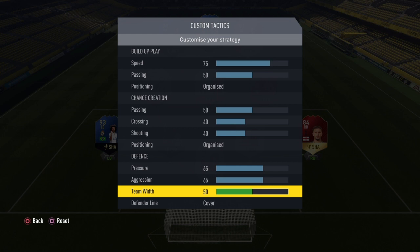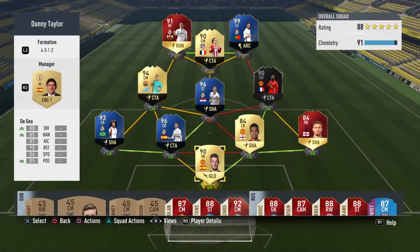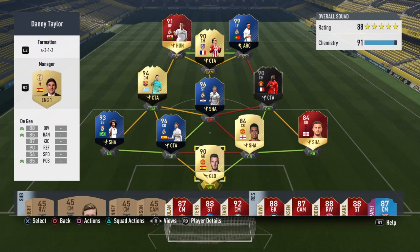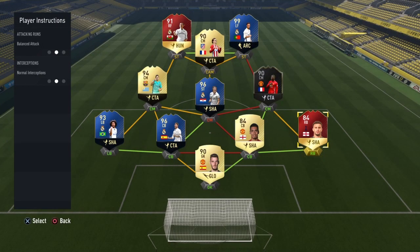The last part of custom tactics is without doubt a game changer — the defensive line. Offside trap on this game is without doubt better than cover. With cover, no matter how well you defend, you will always concede chances because of how your team lines up. Whereas with offside trap, your team pushes up, stays in line, and makes it harder for your opponent to get through you. I know a lot of pro players have drilled it into everyone's head that offside trap being the default is an error by EA, but it's not — it is much better in my opinion.